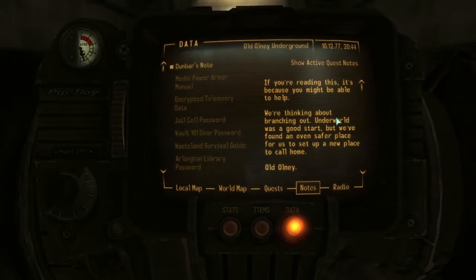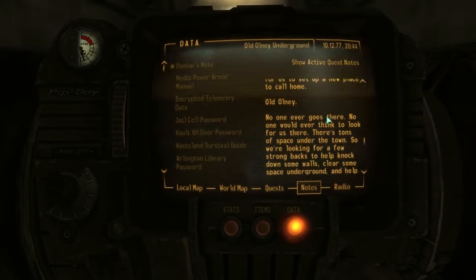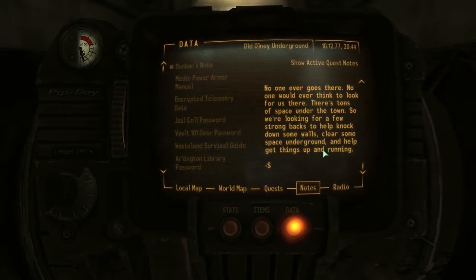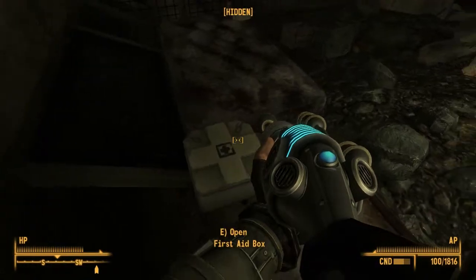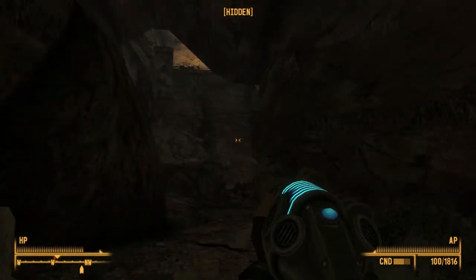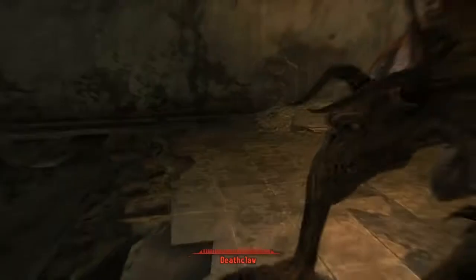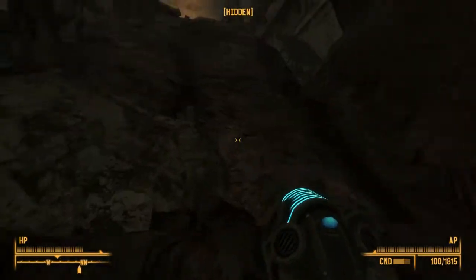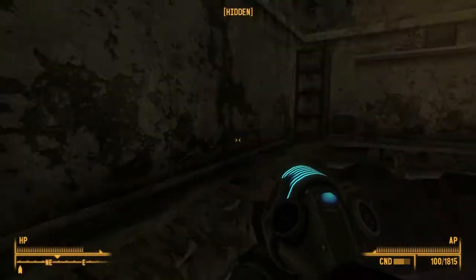Conditioned reflexes? I don't know. If you're reading this it's because you might be able to help. We're thinking about branching out. Underworld was a good start but we found an even safer place for us to set up a new home. Old Olney — no one ever goes there, no one would ever think to look for us there. There's tons of space under the town. So we're looking for a few strong backs to help knock down some walls, clear some space underground and help get things up and running. It sounded like a good idea, but I guess they didn't account for the Deathclaws. Damn it, you spooked me. This is going to be a headshot. Well, I headshot him — it's a good start. Hello Sanders — I suppose he was the S from the note. Probably.